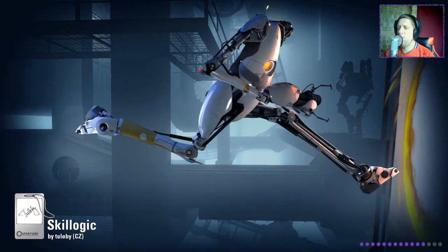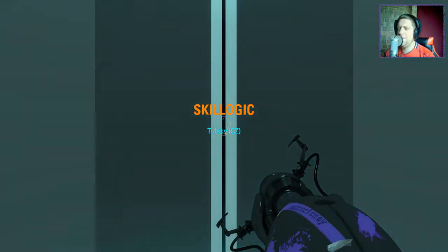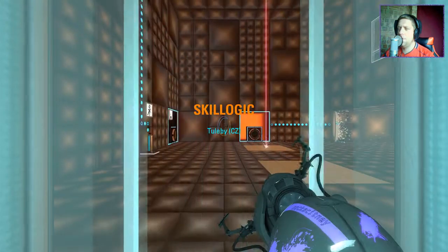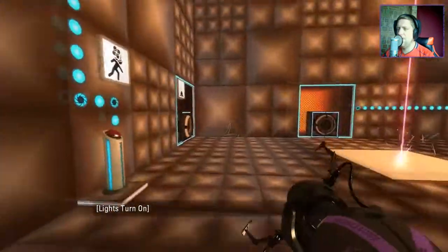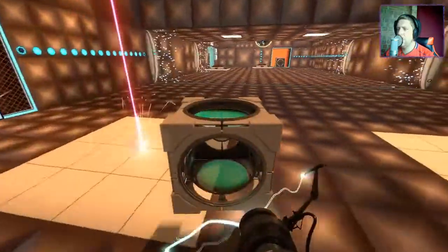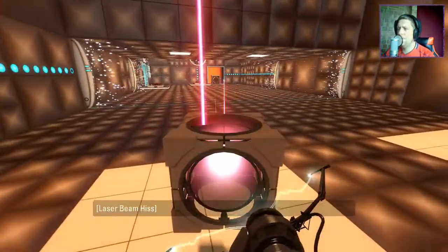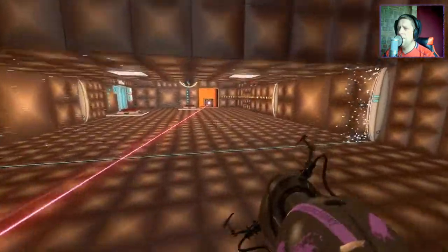Been a while since we've played one of the chocolate tests from Toolbee. Let's jump right into it then. Okay, so there's a button there... and a laser. You disable that.